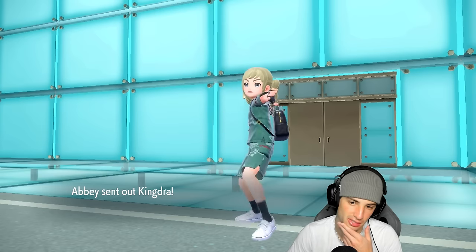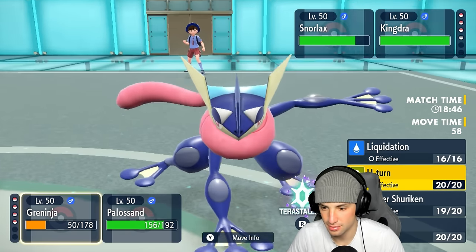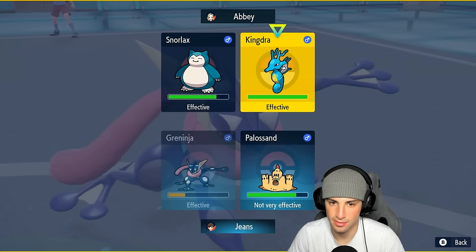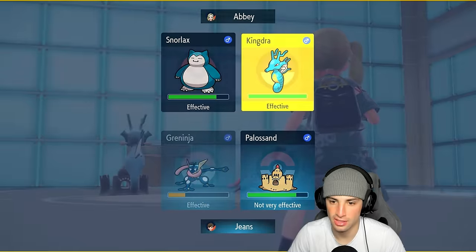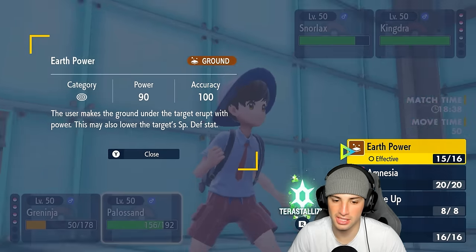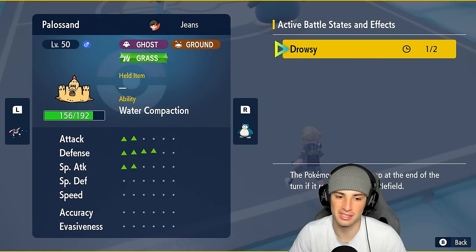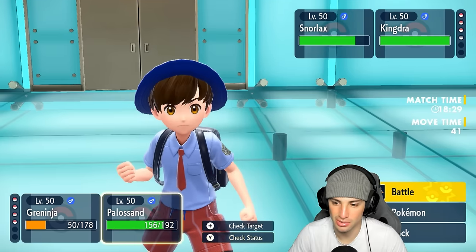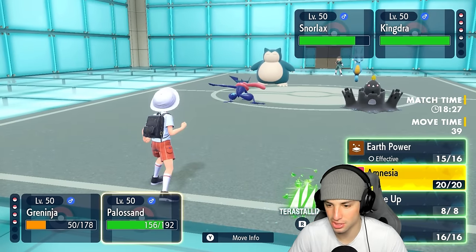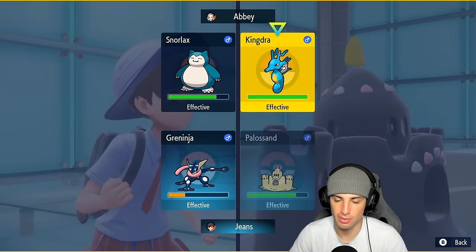Defense is pretty high — I might just Grass Tera and U-turn out. I'd rather U-turn into Kingdra. Look at Polisand's stats: plus four defense, plus two attack, plus two special attack — that is huge! For Polisand I think we just go with Earth Power attack. Do I Amnesia boost or just Earth Power attack? I think we just Earth Power.